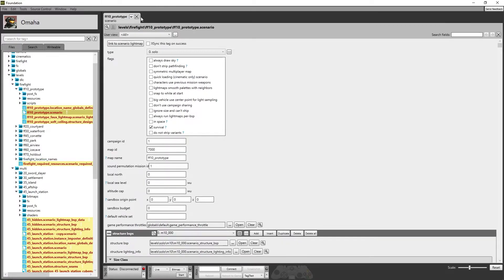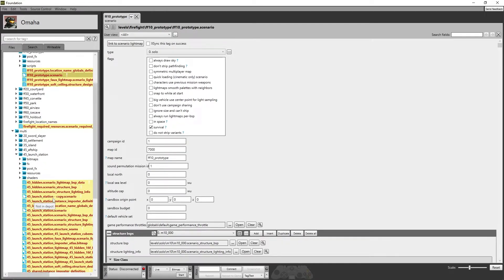Now we're going to go back into Foundation, X off that one, and look for our modded version, and open that up. Now, what you want to do is go to FF10 Prototype and take a peek here. You've got Map ID and Campaign ID. Go ahead and change the Campaign ID to 1, change the Map ID to 7000, and also go up to Type and put it as Solo. Basically what we're doing there is we're creating the map to be a Firefight map instead of a Multiplayer map.